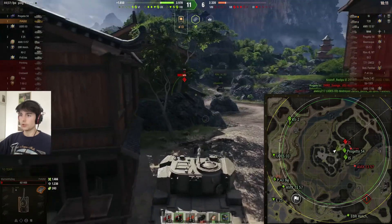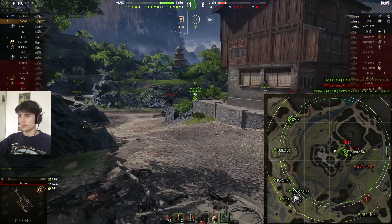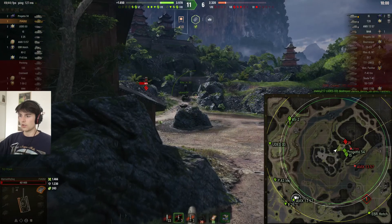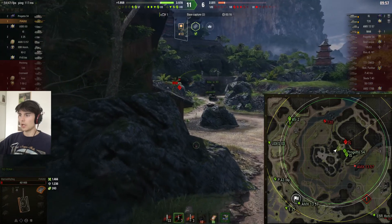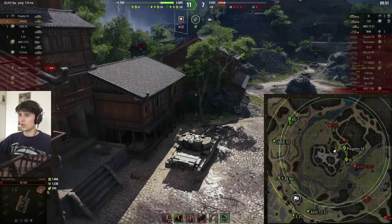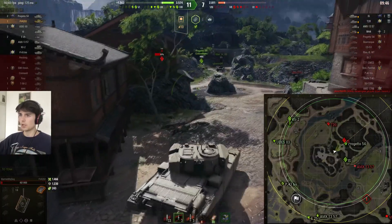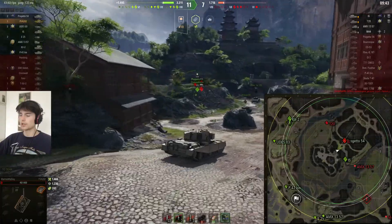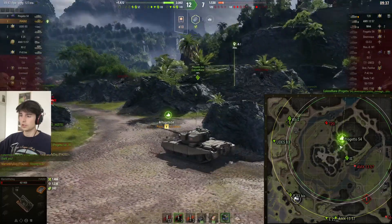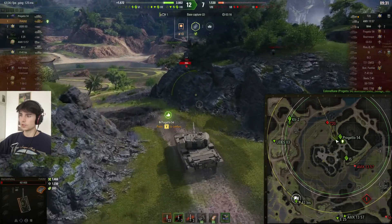Less good now — that T50-2 definitely tried to help us, props to him. We have a lot of tanks in the southern end of the map not really doing much, and I'm mostly worried about the T20 even though he's completely relocated. The friendly Progetto is moving in front — I'm going to help him. I have premium ammo loaded. As it turns out the Progetto probably has an autoloader and doesn't need the help. Let's just see what we can do about this T20.